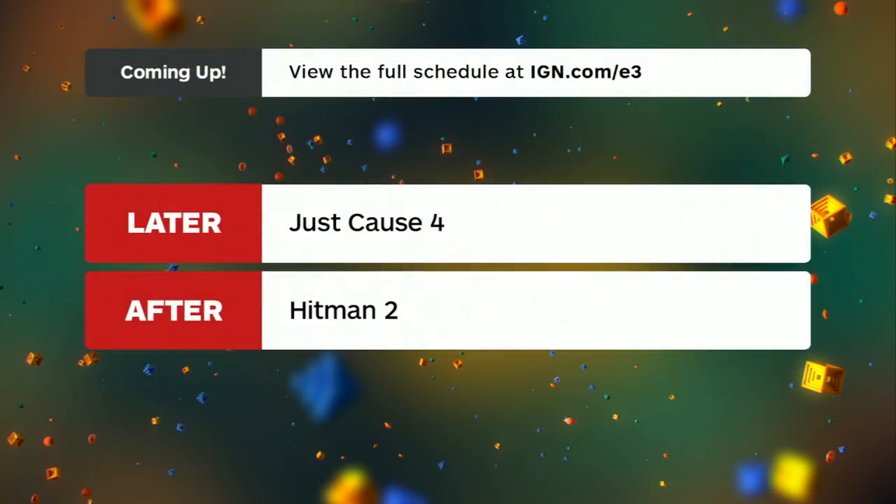Welcome back to IGN Live at E3 2018. We've still got a full day ahead with a live demo of Just Cause 4 in a bit and a look at Hitman 2 after that. To break down all the news from the Nintendo Direct and Treehouse Live, we have Casey DeFridis, Philip Mucin, and Pear Schneider. Let's check in with Twitter to see what's trending — what do you guys think is on top of everyone's mind coming out of the conference?